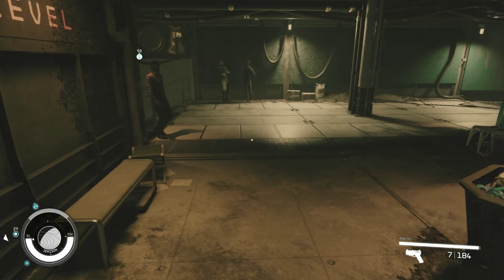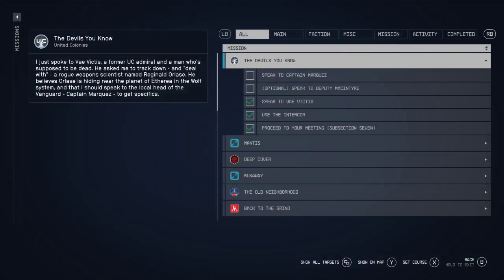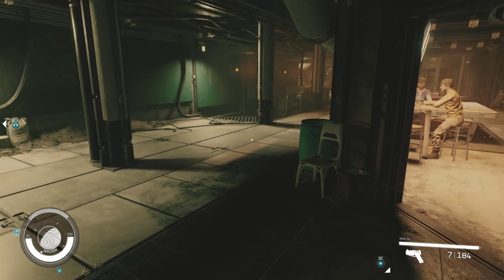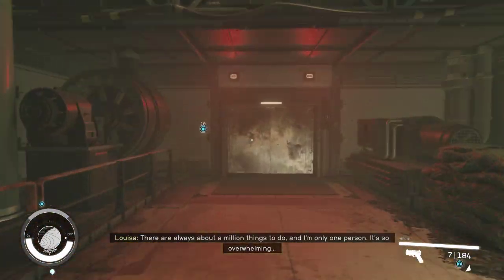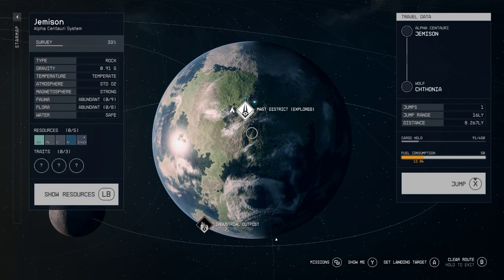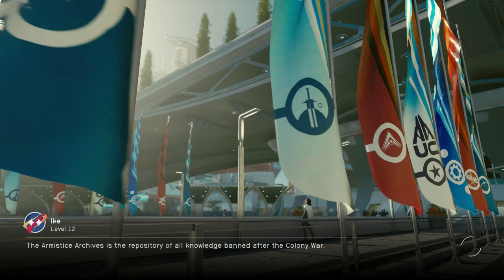We are going to move on — speak to WT. Let me check: show all targets, show only active targets. Nothing changed. Set course — let's go to the Lodge and see what's there.